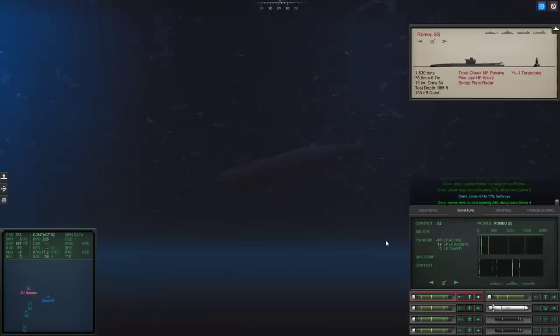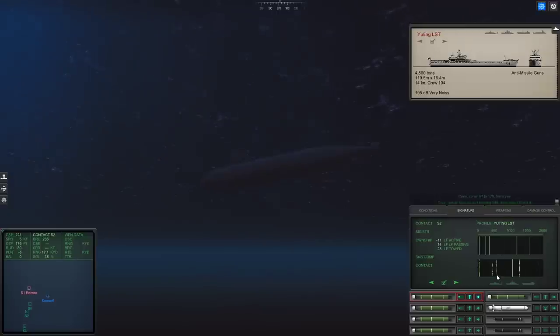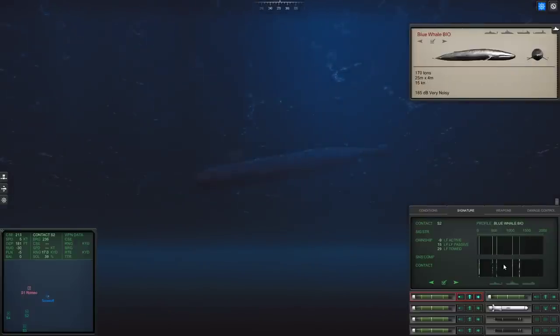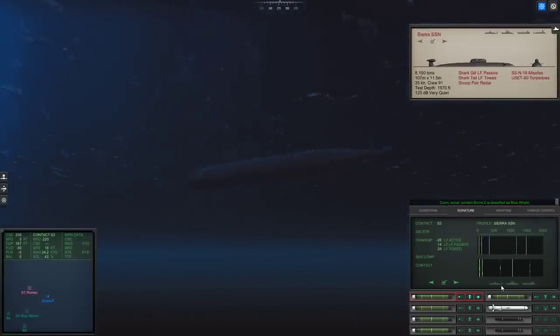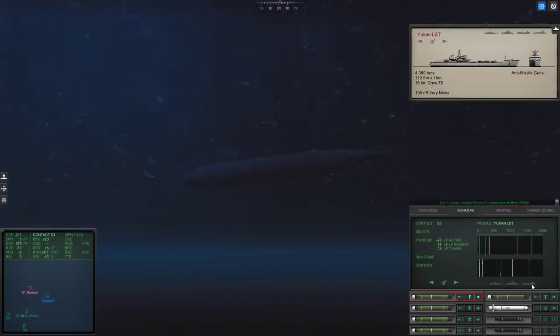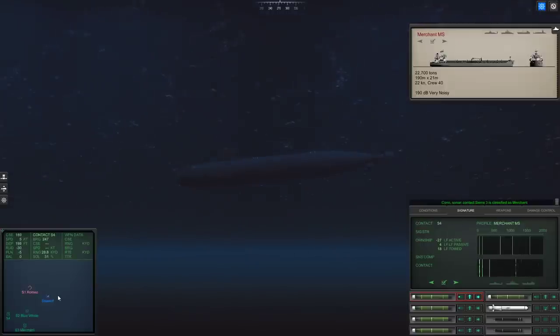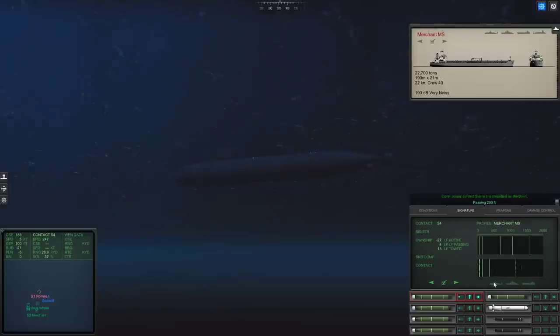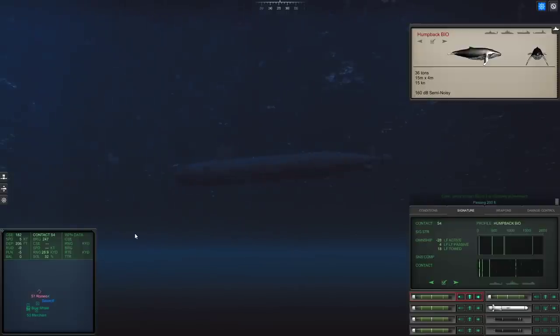This looks like a merchant though. I'm just going to go right for it. We start to remember these things after a while — and I'm totally wrong. It's a blue whale. I'll take it. It's probably not anything else, so it must be a merchant. Merchant on Sierra 3 is classified as merchant. Signature 4, passing 200 feet.